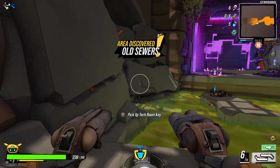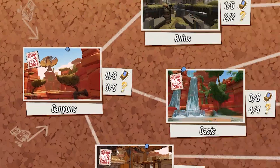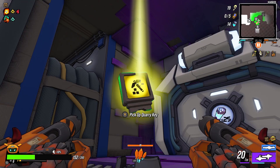So now that you've completed the laser puzzle and gotten the tech room key — don't worry, you won't lose it — you're going to need skill, or at least a lower difficulty, and you're going to want to reach the fields. The first checkpoint: tech room key, meet tech room door. Robot, meet quarry key.